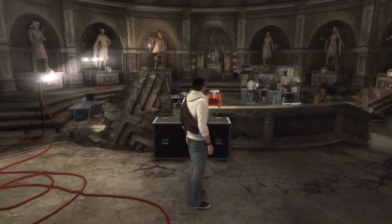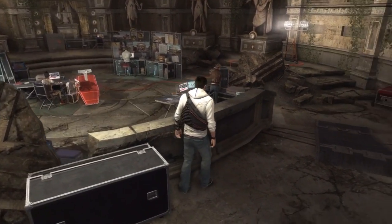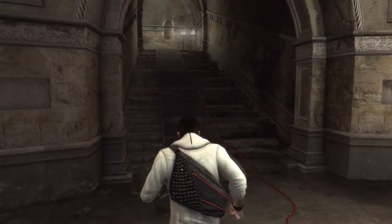Hey guys and girls, welcome to another achievement guide for Assassin's Creed Brotherhood. This is the Dust to Dust achievement, which requires you to find an artifact in the present day.